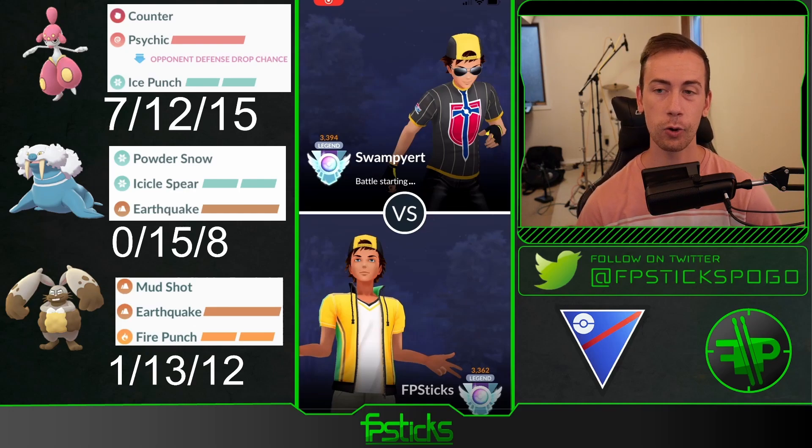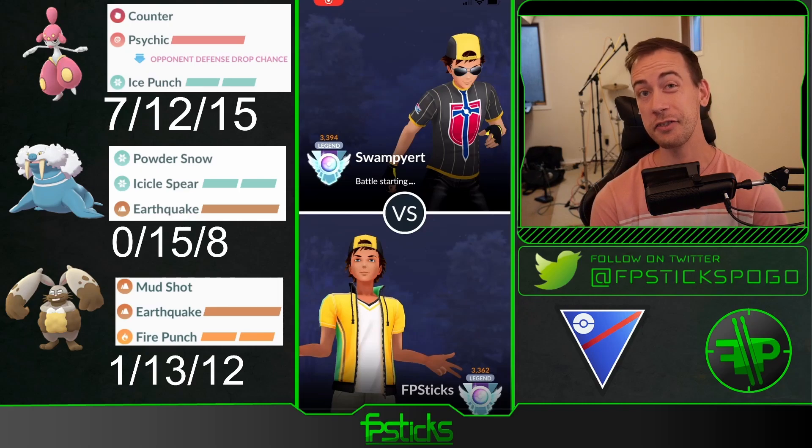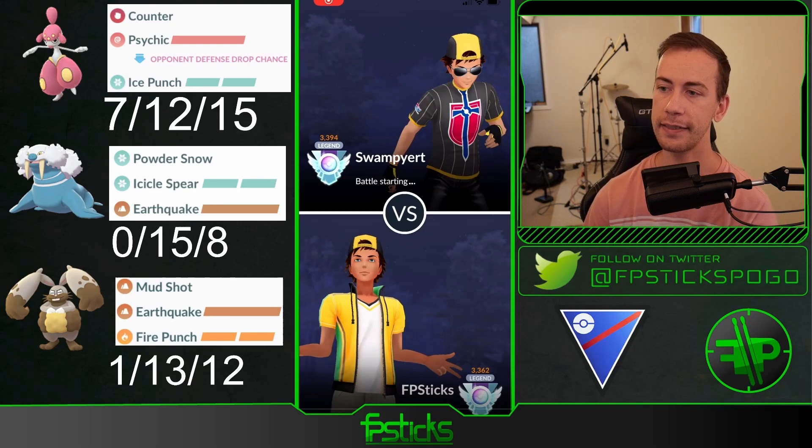It's featuring a core of Medicham and Diggersby, which in my opinion seems to be one of the best new cores in Great League. There's been a lot of other teams showcased with this core, such as Medi-Diggersby-Galarian Stunfisk. You could also put a Registeel in place of Walrein. Diggersby covers all of Medicham's Ghost-type weaknesses, and also has play against common things like Lickitung, Alolan Ninetales, while still beating all the Steel types. Diggersby is very bulky and is such a solid core breaker. I'm opting to run Walrein as the safe swap.